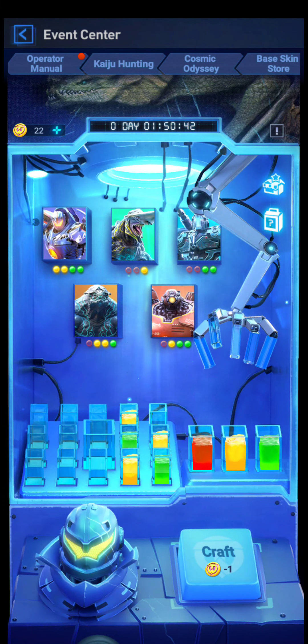Last time I did this — there's actually something with the colors. Like if you have two per colors, it's gonna increase the chance. It doesn't really explain how, but my guess is that it's just gonna give you the ones that you have colored. So in this case, if I don't go for the red one, I should theoretically get the Gypsy Danger statue if I hit the middle.